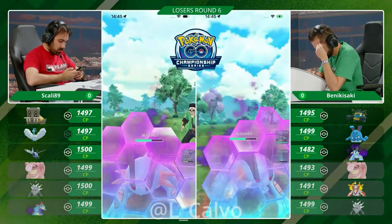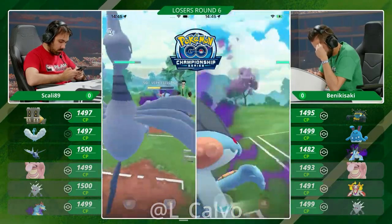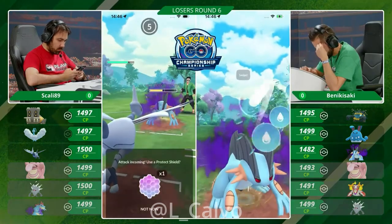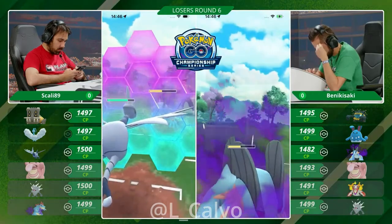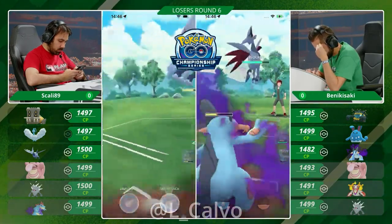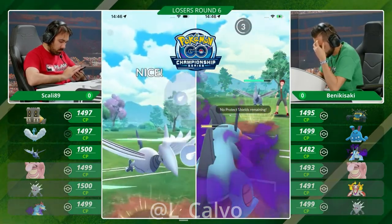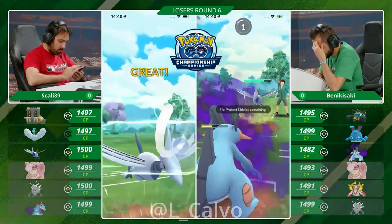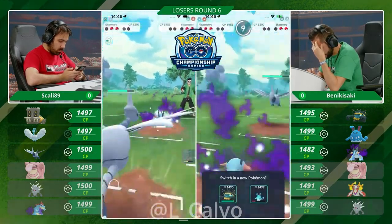Interesting. Guzzlord isn't exactly helpless against these two Steel-types. And Swampert, I think, will get to... oh, it doesn't get to Hydro Cannon though. If Scali shields this, then Benikisaki is in a terrible spot, because Guzzlord has to get through the full Skarmory. He does shield up this Hydro Cannon — that's so unfortunate. Maybe the Azumarill can put in some work as well. Sky Attack's coming through; I think it's going to knock out the Swampert. He's immediately throwing there. Every single bit of HP on the Skarmory is going to matter here.